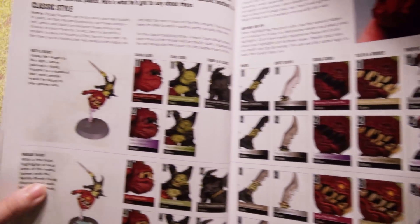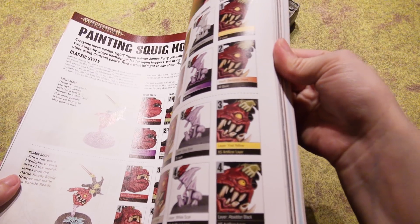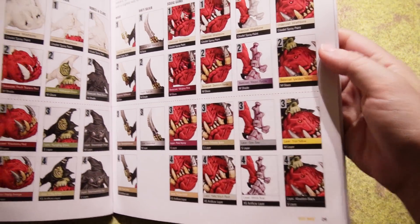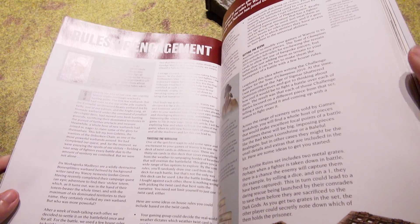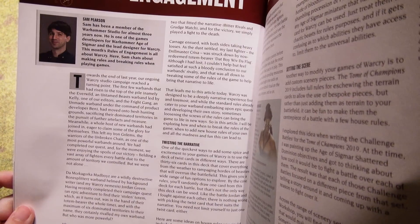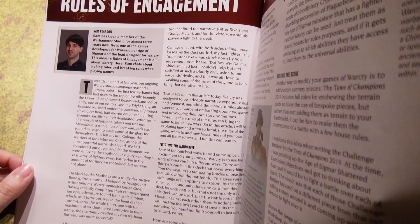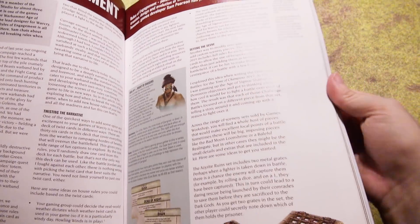Painting your squigs - we've got the classic style and the contrast style. Rules of Engagement: Sam has been a member of the Warhammer Studio for almost three years now. He is one of the game's developers for Warhammer Age of Sigmar and the lead designer for Warcry. Thanks for Warcry, Sam! This month's rule of engagement is all about Warcry - Sam chats about making rules and breaking rules when playing the game.